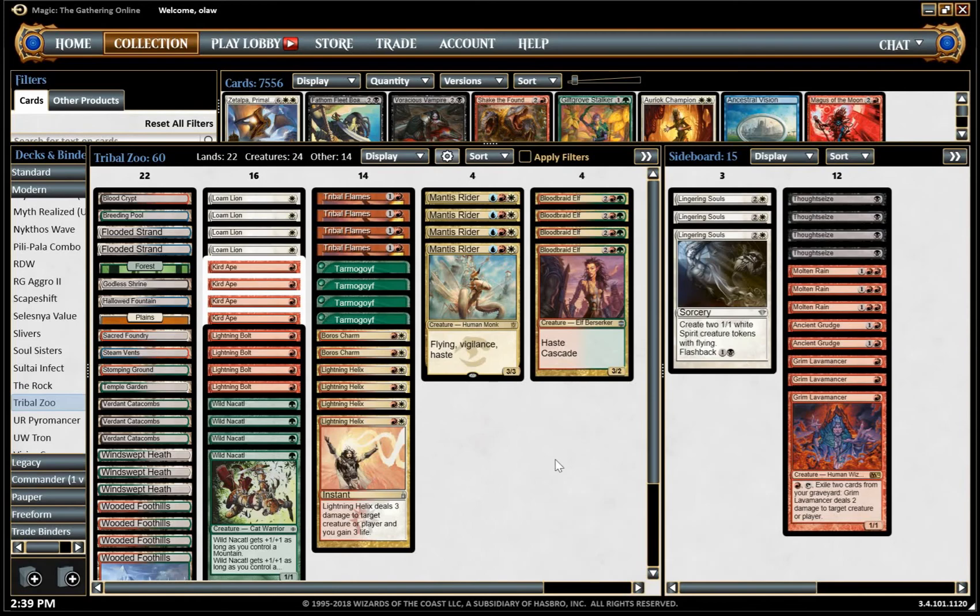So here we are with sideboards. Against control decks I like bringing in Lingering Souls, as most of those decks are looking at either using mass removal or targeted removal to attrition you out. Playing one-for-one is not great. Lingering Souls works nicely as a way of creating multiple threats — flyers that can get over things like Wall of Omens — and gives you action if you get hit by a Supreme Verdict or some wrath effect. I like Lingering Souls probably more than Mantis Rider, so usually sideboard out Mantis Riders for Lingering Souls.